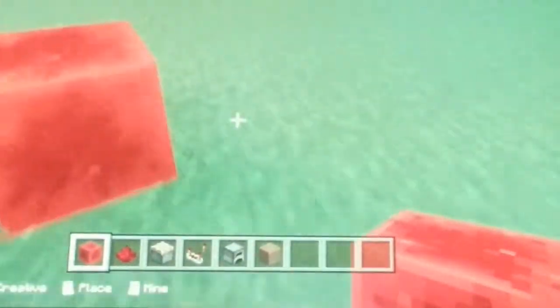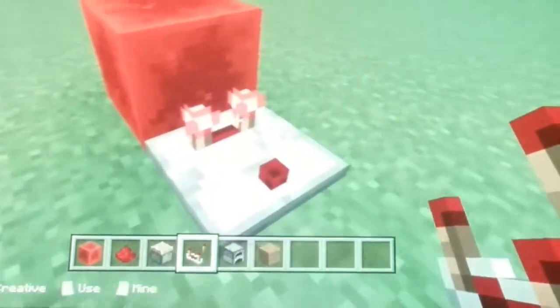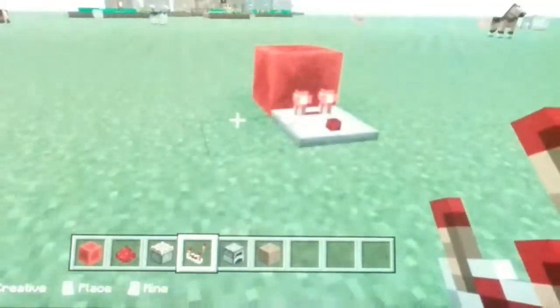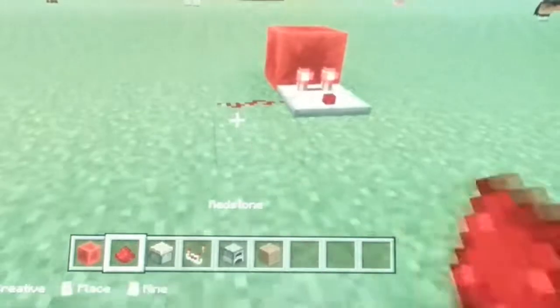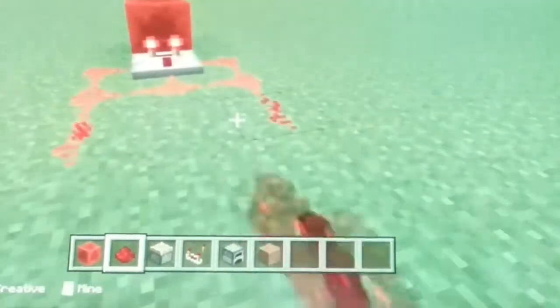Then what you're gonna do is jump right on top and place that redstone comparator right along here. See how it lights up — you gotta leave it like that. Then for this little thing to turn on so it keeps activating, I'm gonna do it like that and put the redstone.